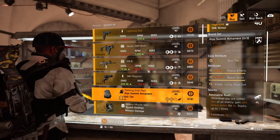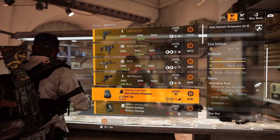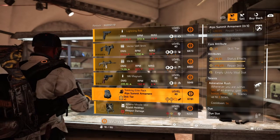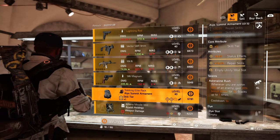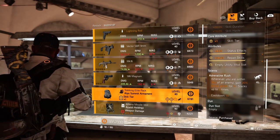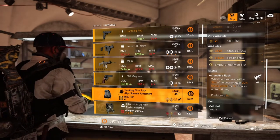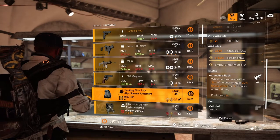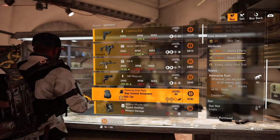Next we have the Alps Summit Armaments backpack — core attribute is yellow skill tier, lower attribute is 8.5% status effect and 16.2% repair skill, yellow mod slot, and the talent Adrenaline Rush. Anybody that doesn't have Adrenaline Rush, you have a backpack right here. Definitely come store that in your library — you want those talents in your library.